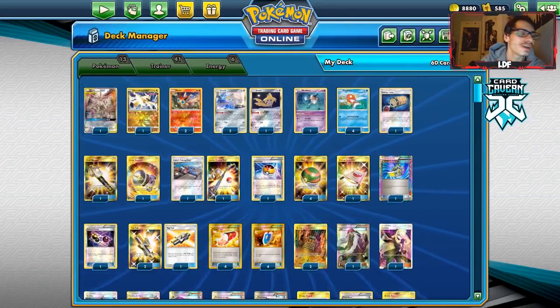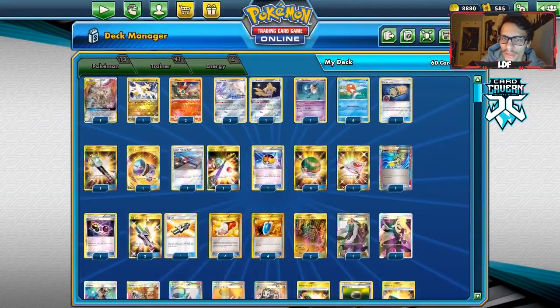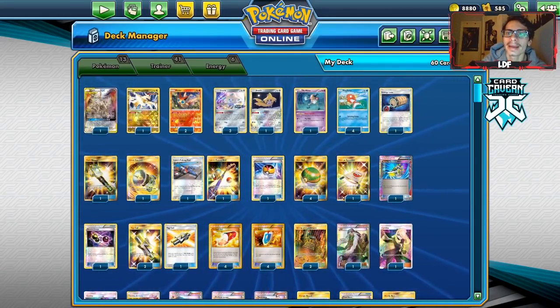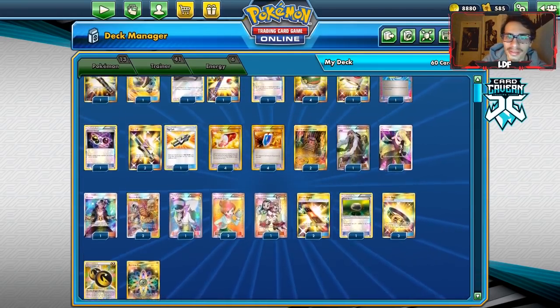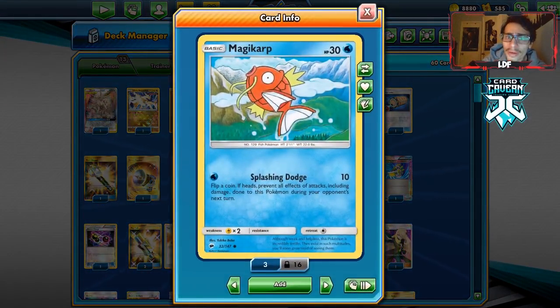Welcome back to a brand new PTCGO video. Today we have a funny deck — Magikarp ADP, or the Magikarp troll deck. I saw this on PTCG Radio's channel a while back and felt like playing it today just for fun. It seems like a hilarious deck, and it gives us something to make content with until Thursday comes around — playing the lord of all carps, Magikarp, with Splashing Dodge.